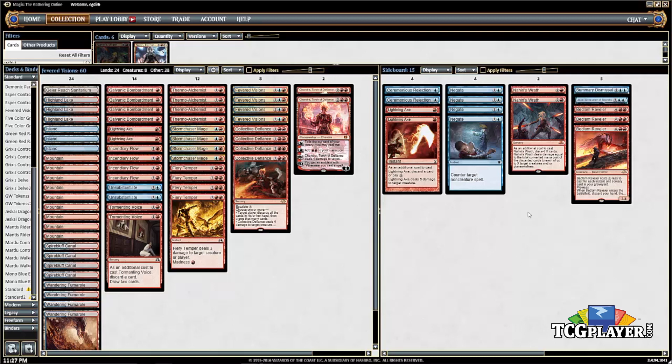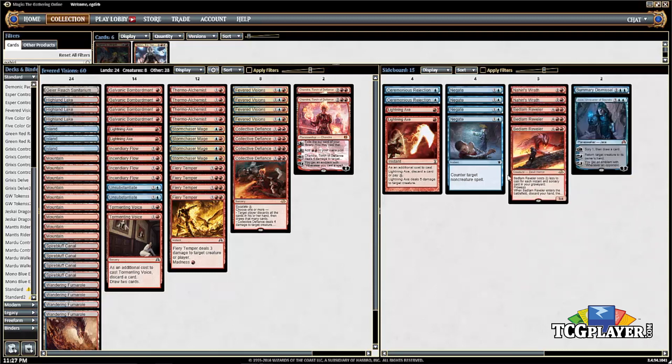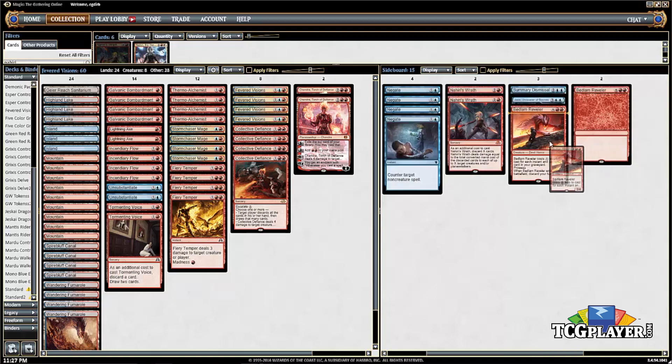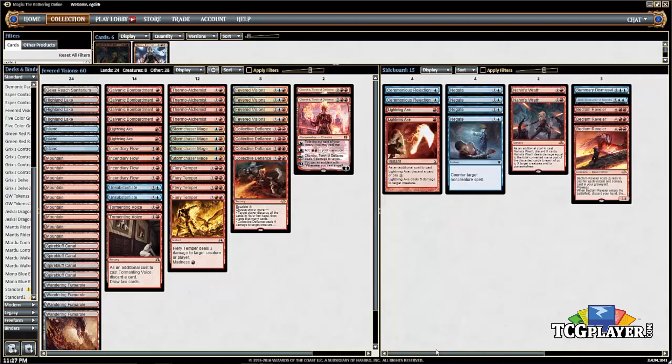After boarding, we've got the Bedlam Reveler plan. Boarding in the Bedlam Revelers, we can potentially bring in some counter magic and additional removal to grind opponents out. Bedlam Reveler as a creature that also draws three cards turns out to be pretty effective. Three copies of Bedlam Reveler — even though you never want to draw two, since you have to discard one to the first — as long as you have plenty of instants and sorceries in your deck after boarding, the Revelers are great.